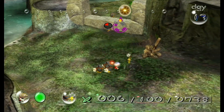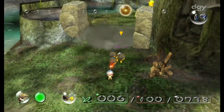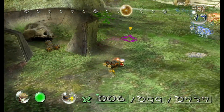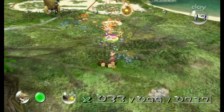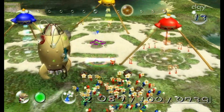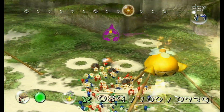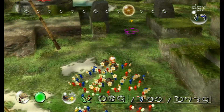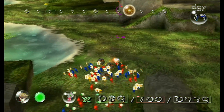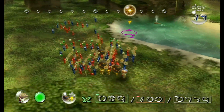Uh oh. I saw that coming. There are more bomb rocks there if we need them, but that is unfortunate. Ah well, I have plenty of yellows. But still, it's unfortunate to see you lose one to bomb rocks. Unfortunately, I threw them on the side of the wall, so I'm not going to go over that wall yet.